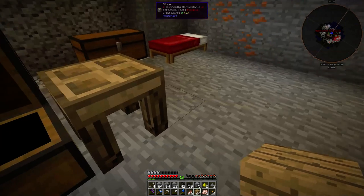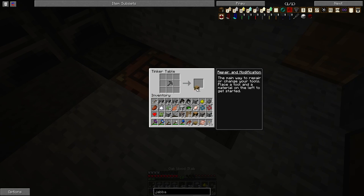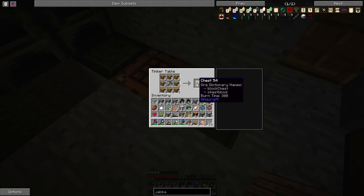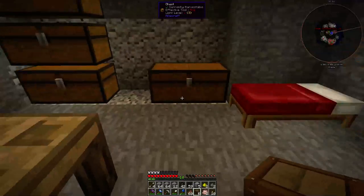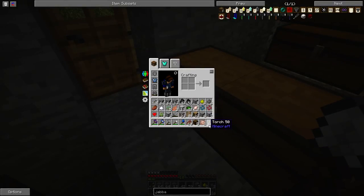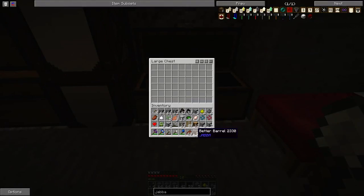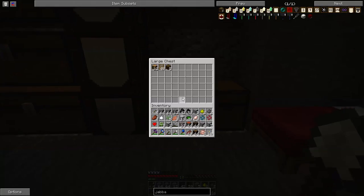I'll use jungle wood - who really cares - so I can make six barrels. Yeah, there we go, you can make six barrels now. Six barrels of awesomeness.